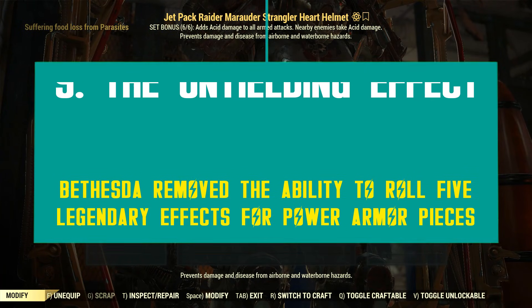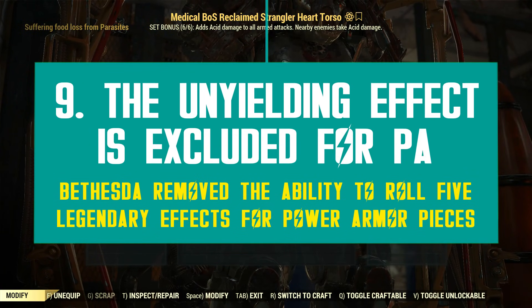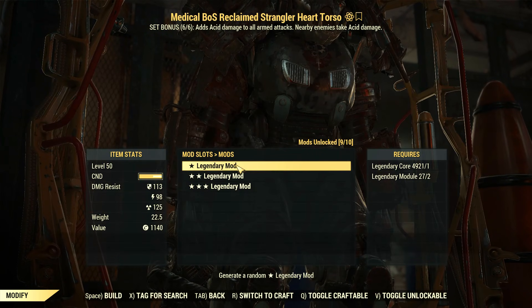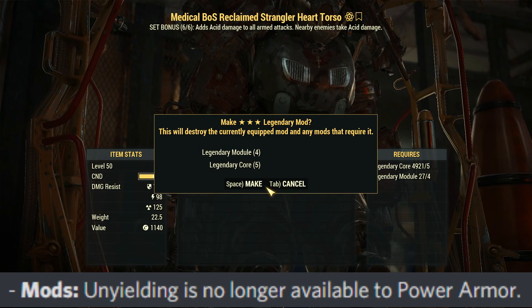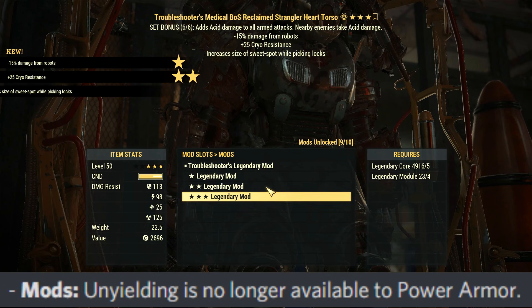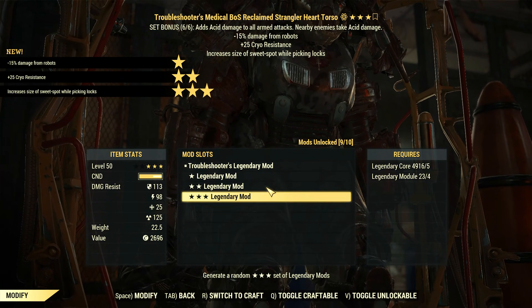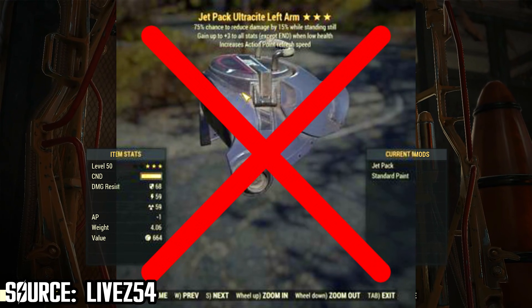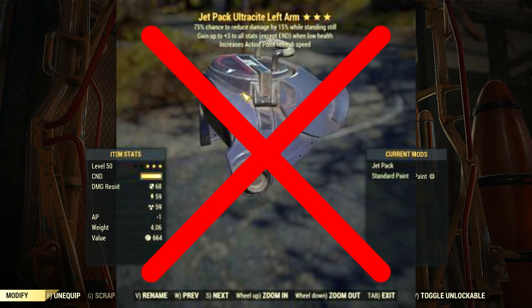There is an exception you really need to know about legendary power armor — a very harsh one. Bethesda decided to disable the Unyielding effect for all power armor a few weeks ago. So don't waste your time trying to roll that effect, because it's not going to happen, unless the item was spawned by hackers.